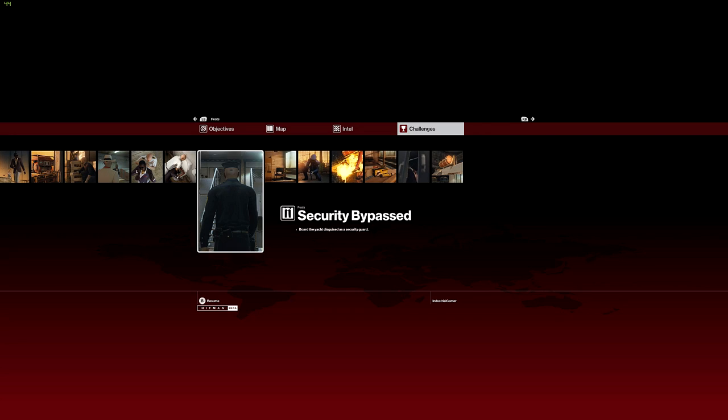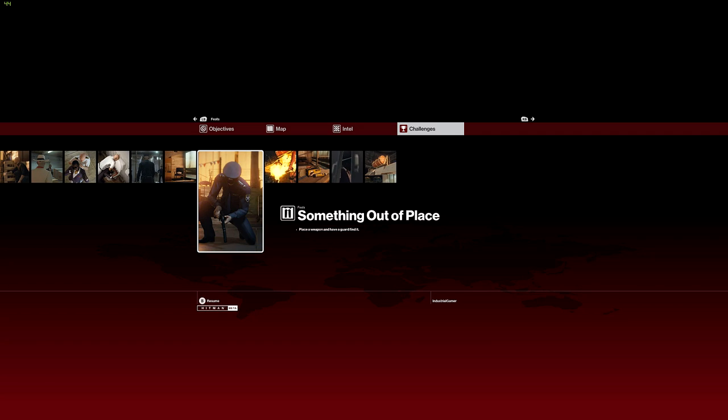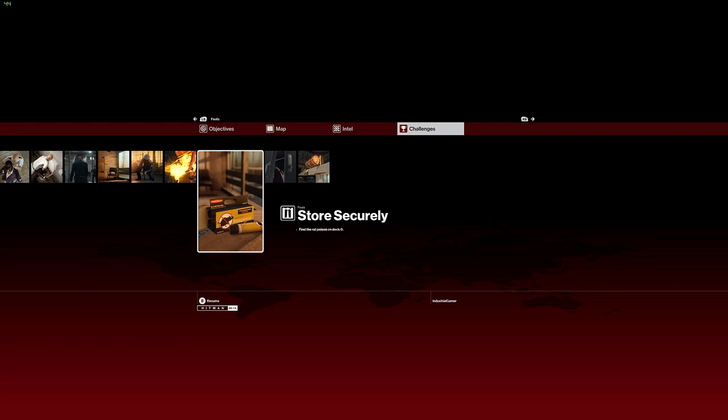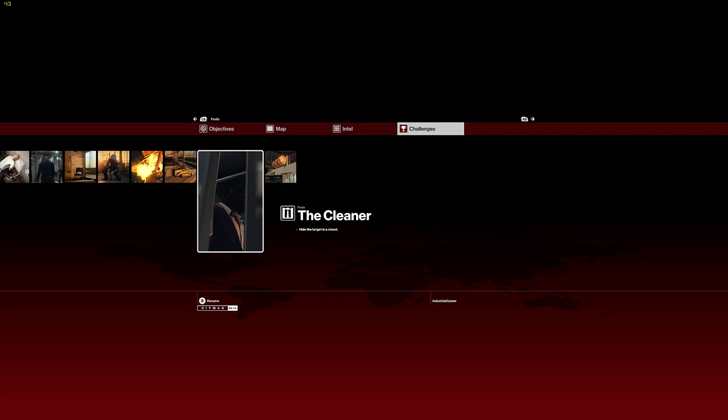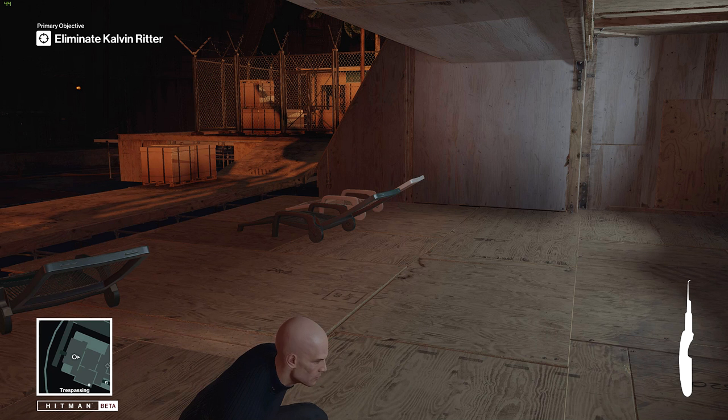Board the yacht disguised as a security guard, find the yacht crew disguise in the cabin on deck six — excuse me — place a weapon and have a guard find it, assassinate the target with remote explosives, find the rat poison on deck zero, hide the target in a closet, and there's even a lift raft accident challenge. Wow, that's cool.